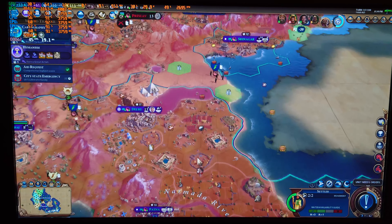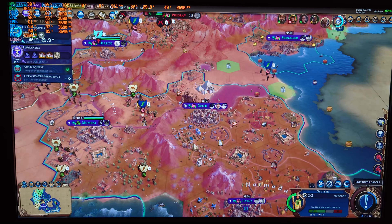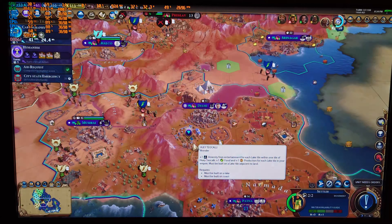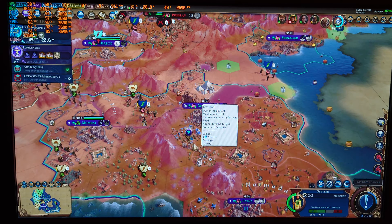That gives you a better idea of what Civilization is like on this platform — where it really depends more on the CPU crunching numbers than raw FPS. I'm going to go ahead and try Doom Eternal next. I don't know if it's going to work, but I'll at least try to launch it and see what happens.